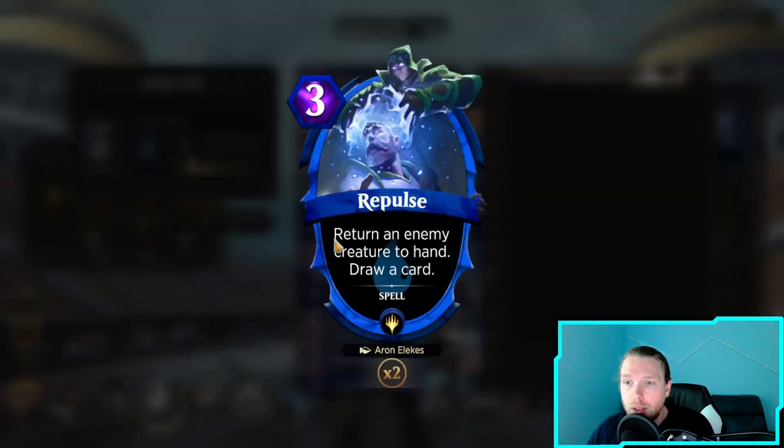Divination, of course. Repulse - return an enemy creature to hand, draw a card. Now it's even more about tempo, because we're not just trying to kill them with sneak stuff and Second Suns. We're just trying to get to the point where the deck has no cards. This answers a threat and gets us closer.